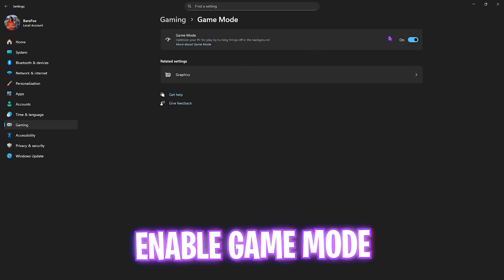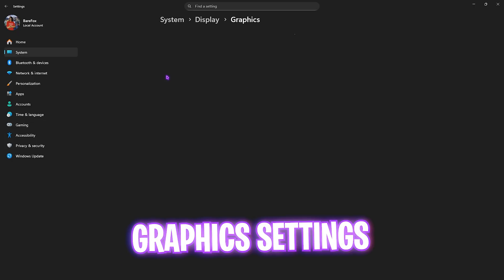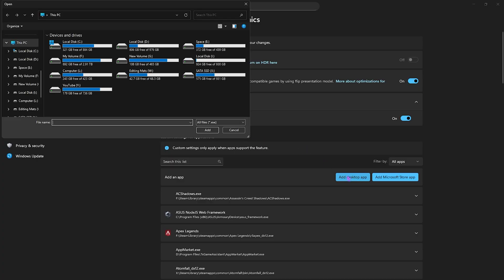Go back to Gaming, head over to Game Mode, and turn it on — it will optimize your system's performance by turning off background processes. After that, click on Graphics Settings and enable Optimizations for Windows Games. Click on Advanced Graphics Settings and enable Hardware-Accelerated GPU Scheduling. Both of these help reduce input latency and better utilize your graphics card to render the game.